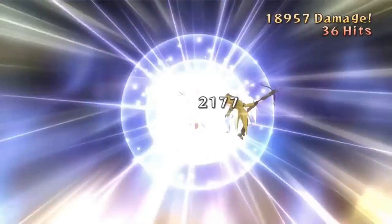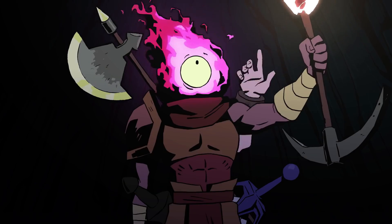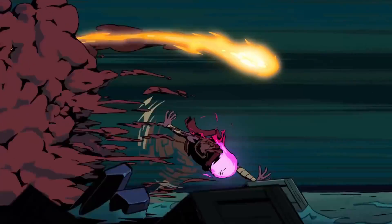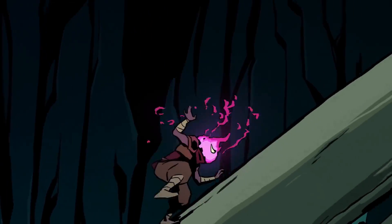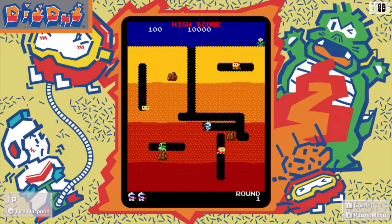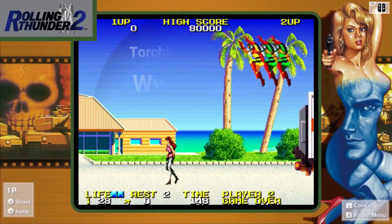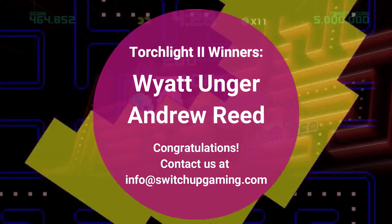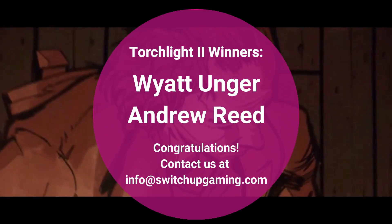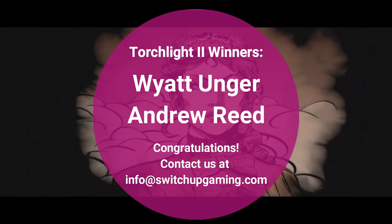Thanks so much for watching the video. We are now going to announce the winners of our Torchlight 2 giveaway that many of you have been waiting for. We had a fantastic response to our competition — some great answers. Seems that unicorns and ferrets were the most popular creatures. The two winners are: the first is Wyatt Unger — congratulations — who wrote a very funny comment using an analogy about grated cheese. The second was Andrew Reid, who wrote a comment about how he used to play My Little Pony with his daughter, and therefore he would choose a unicorn. Having a daughter myself — and Mark's the same — it just hit a bit of a chord. Well done to you too. If you message us at info@switchupgaming.com, we will get your codes to you.